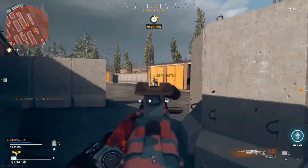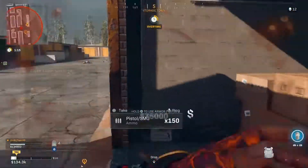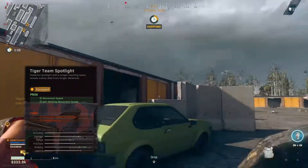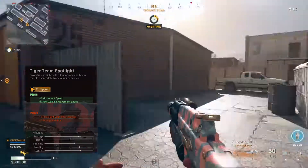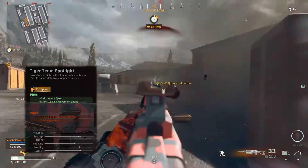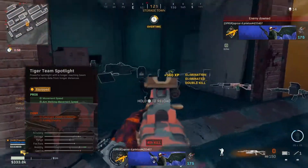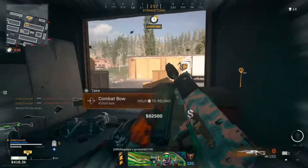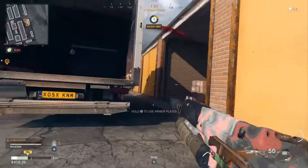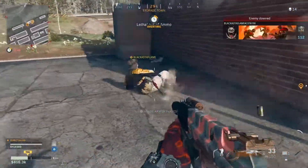For the laser, you're going to want to run the Tiger Team Spotlight. The Tiger Team Spotlight gives us a huge uptick in movement speed and aim walking movement speed. It does have a little bit of a downtick in control, but you get a massive uptick in the mobility of this Bullfrog. Since it's an SMG you're not going to be running crazy long distance shots, and a lot of the other attachments we're going to go over actually do uptick the control a bit to counteract that downtick from this laser.